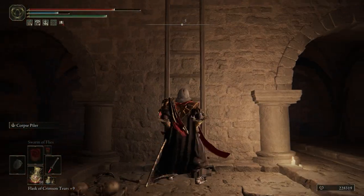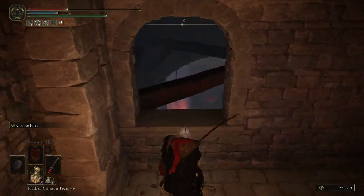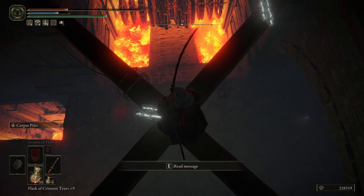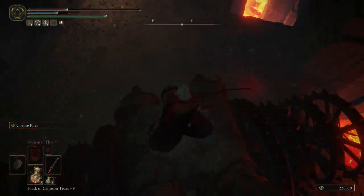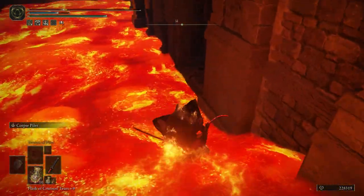From here, turn around and climb up the ladder. Cautiously proceed onto the beams and wait for the chariot. Once the chariot arrives, jump on and ride it all the way back down the lava ramp. Hop off, climb the ladder, and open the door.